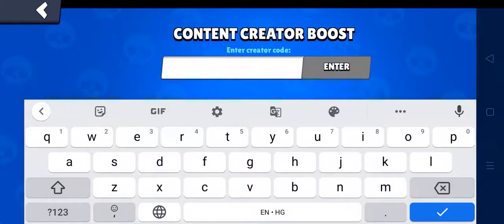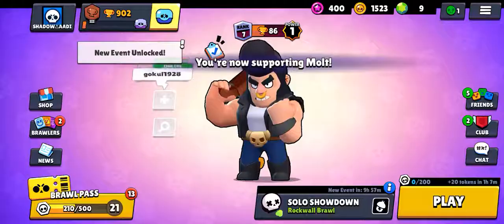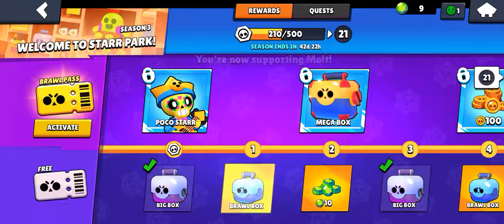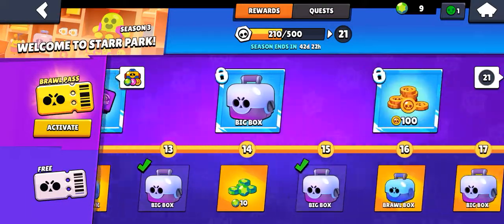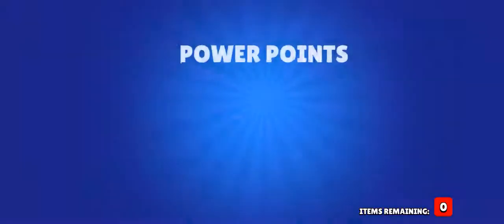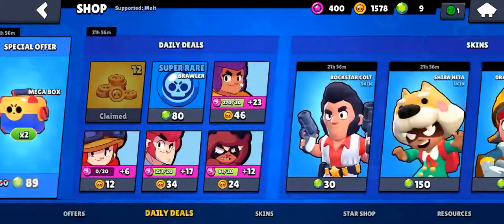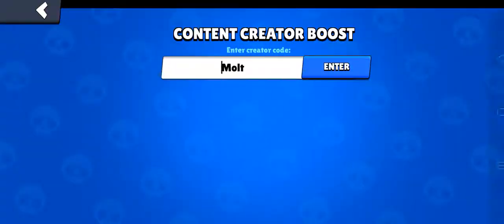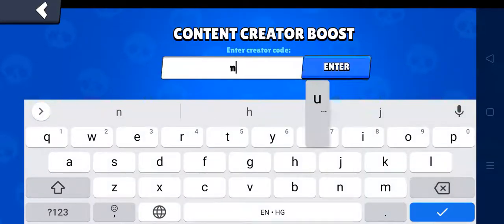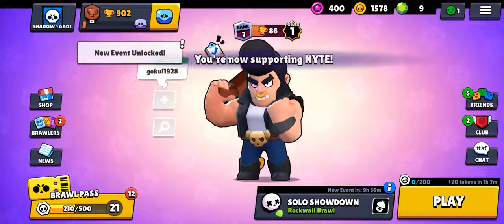We are going for code MOLT. Let's open. So far we only have 2 brawlers unlocked. That didn't work as well. So this is our last creator code — we are going for code Knight. Let's see what code Knight can do.